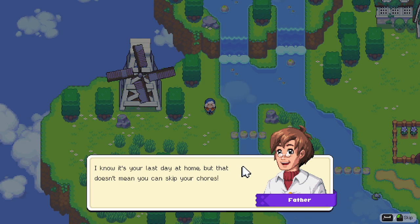The in-game father wakes the player character: 'Wakey-wakey, sleepybones. I know it's your last day at home, but that doesn't mean you can skip your chores. Go over here and give your old man a hand.' The player jokes: 'It's my last day - it means I can't skip chores.'